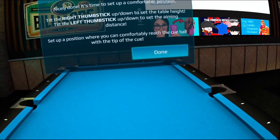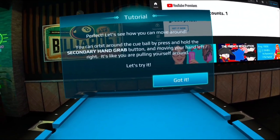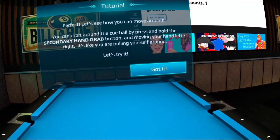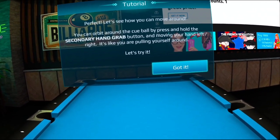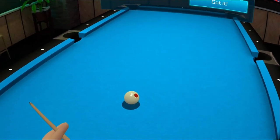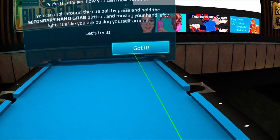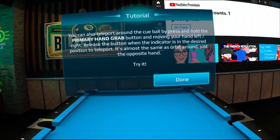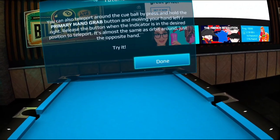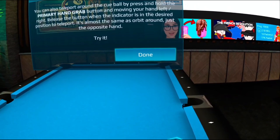Set up a position where you can comfortably reach the cue ball with the tip of the cue. You can orbit around the cue ball by pressing and holding the secondary hand grab button and moving your hand left or right. You can also teleport around the cue ball by pressing and holding the primary hand grab button.